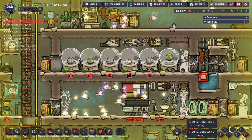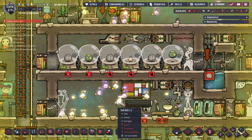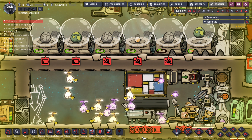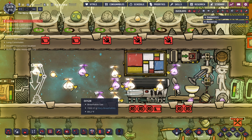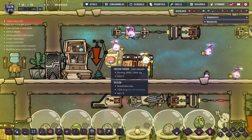I was funneling all the eggs into one location thinking that once I got to a certain point I'd start putting them in the egg cracker. As you can see I kind of waited too long because now there's too many of them. So what I'm going to do is put in a critter drop-off here and set it to zero so my rancher starts coming in and wrangling these guys.